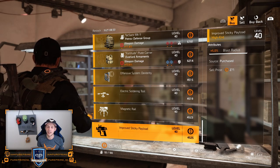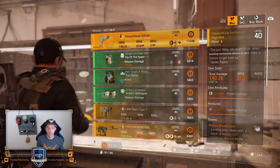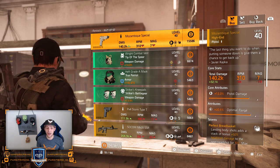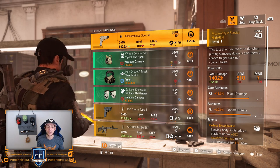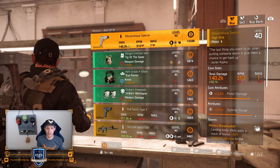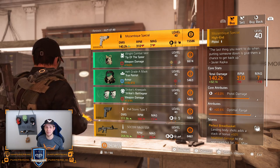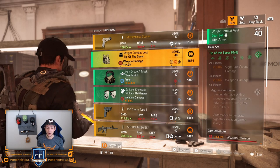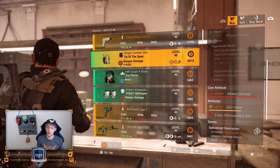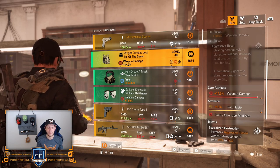Let's see what the clan vendor sells us. At the clan vendor — 27 to 30 — the first piece is the Mozambique Special, but just leave it here. It's just a pistol, 15k for this pistol. No thanks.